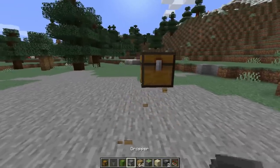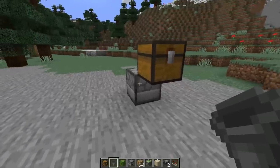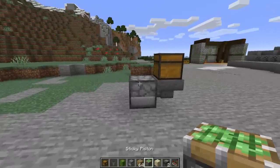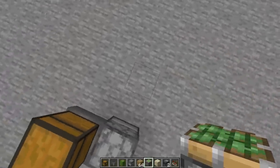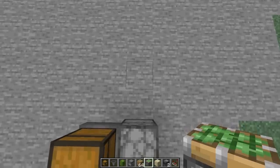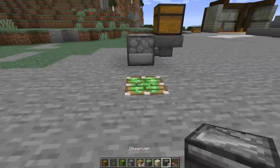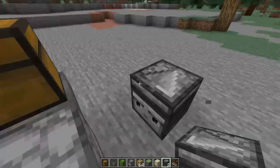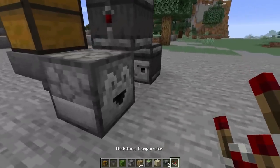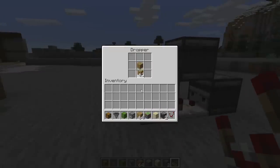Start by placing a trap chest. Below and behind that trap chest, place a dropper going into it, and below that a hopper. Now we need the dropper to fire as soon as it has something inside it — this requires an automatic dropper circuit. Go one block away and one block below the dropper, place a sticky piston, and on top looking towards the dropper place an observer. Then place a random block, another observer looking towards the first observer but one block above it, and finally a comparator going towards the lower observer. Put something in the dropper and watch it fire.